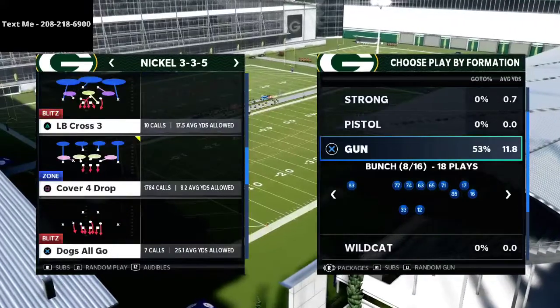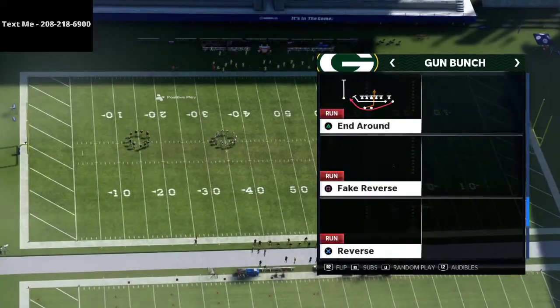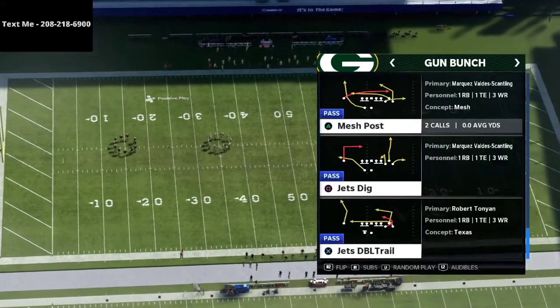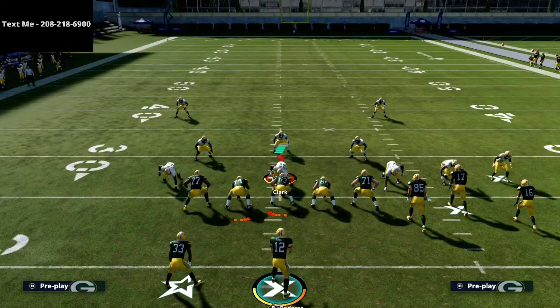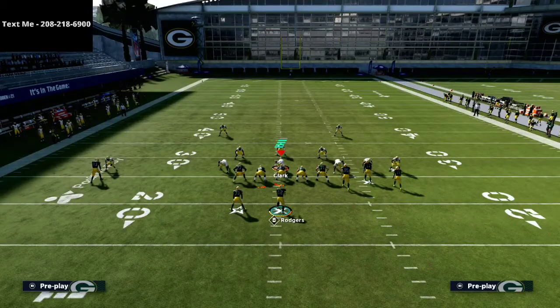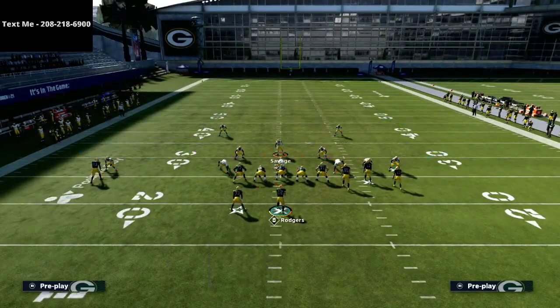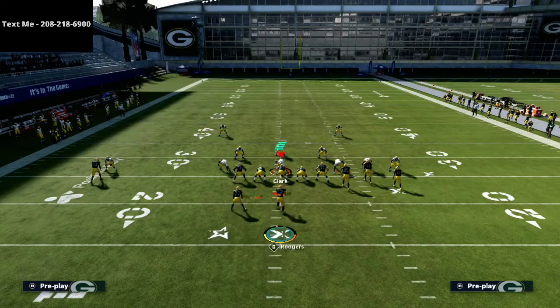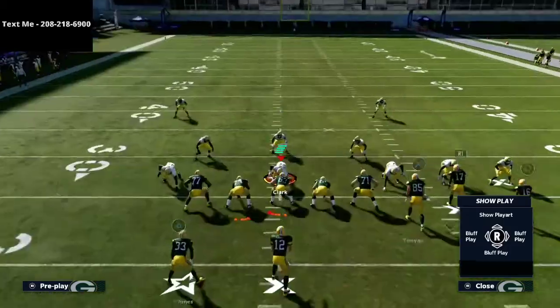I'm going to show you this out of the 3-3-5 normal, coming out in play cover three sky. What cover three Mabel means, at least in the Madden sense of the term — and the offensive play we're going to use is Jets Dig — cover three Mabel means they're going to play a hard flat at 5 to 10 yards and a curl flat at 25 to 30 yards, or vice versa. They're going to double flat both sides, and then user the middle of the field — in this case, that would be Savage. The beauty of this is you really don't even have to make any adjustments; all you have to do is snap the ball.